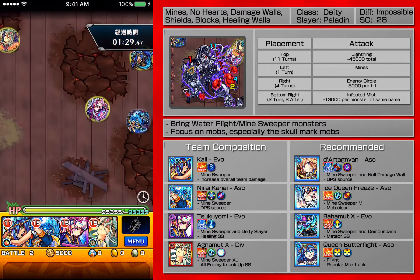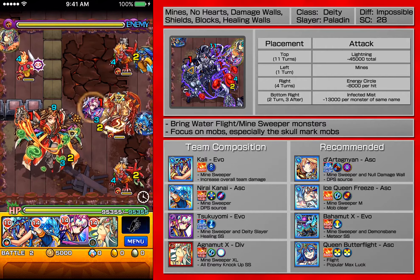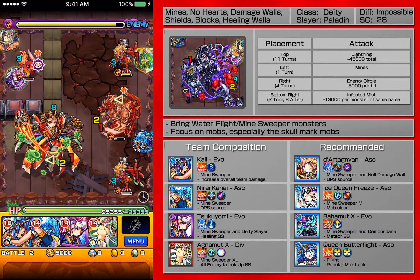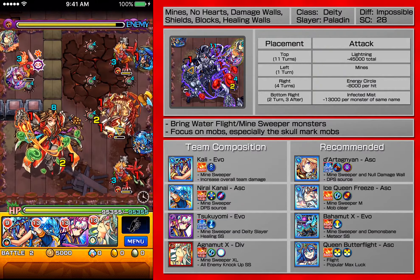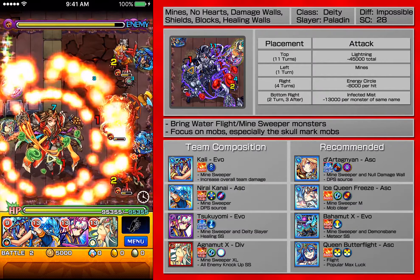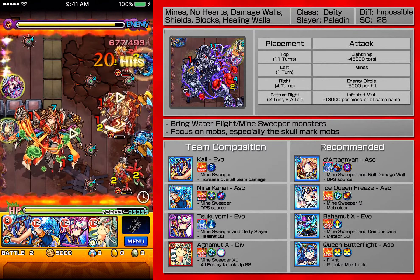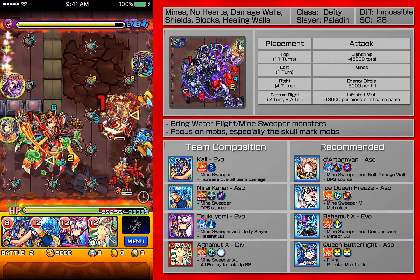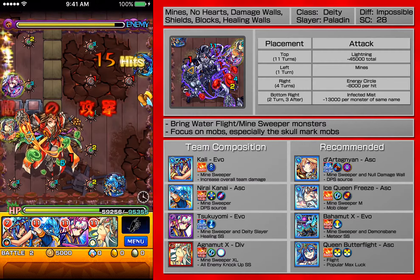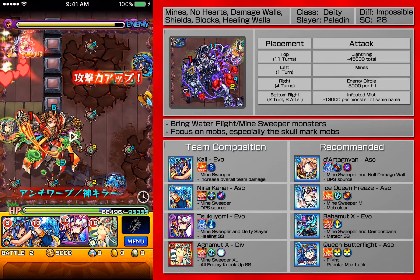Next phase is Mini Iza — basically clear the mobs, the Onis. The demons will shoot damage walls, so I'm just going to use Skili and Kali. Nidai Kanai is perfect for this because he does a lot of damage. Hopefully I can clear the Bahamut, but everybody is away from the spread shot so it's okay. The blocks will come up after a few more turns — basically mob clear and then work on Izanami after. Whenever you get a chance to use the healing walls, always use the healing wall.